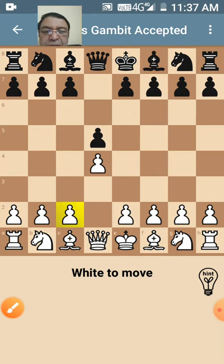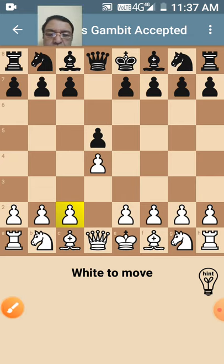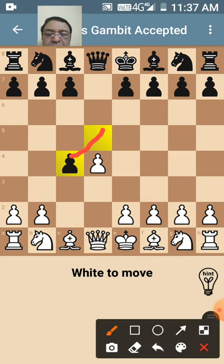Since it is the Queen's Gambit Accepted, this black pawn will definitely overtake and capture this white pawn. I'll just show you — the white pawn has been placed here, and immediately the black pawn has captured this white pawn.